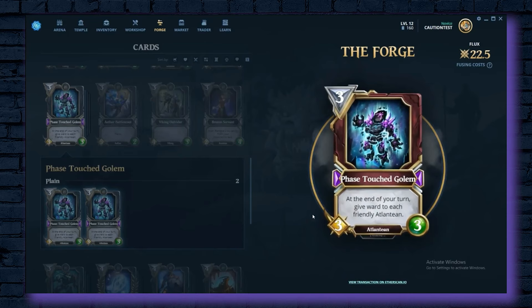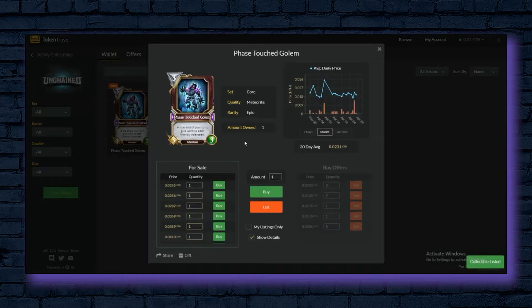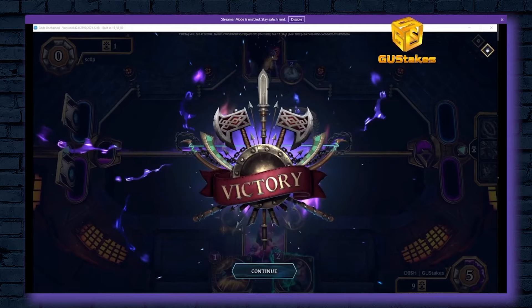Once you've upgraded your cards, you can list them on the online marketplace to sell them for profit, thereby earning money by playing the game for free. Additionally, players can compete in tournaments to win various prizes — new card packs which could include valuable cards, or cryptocurrency that has real cash value.